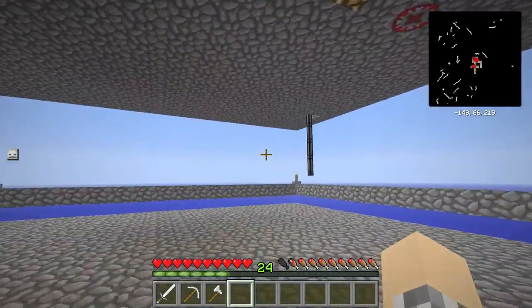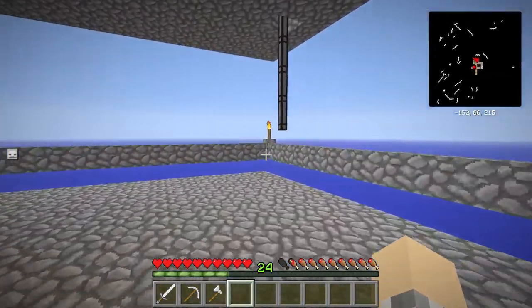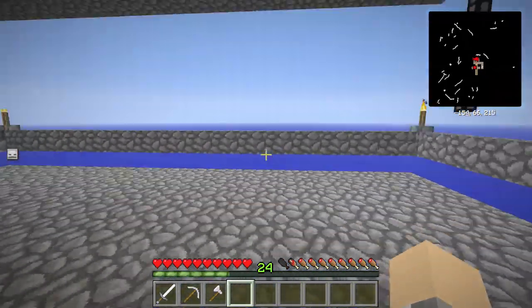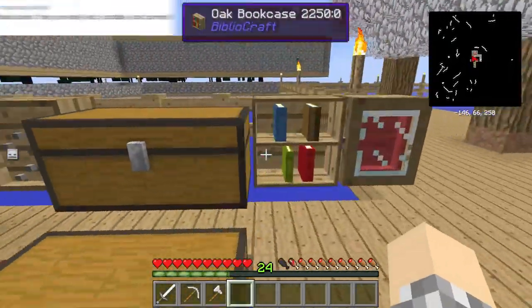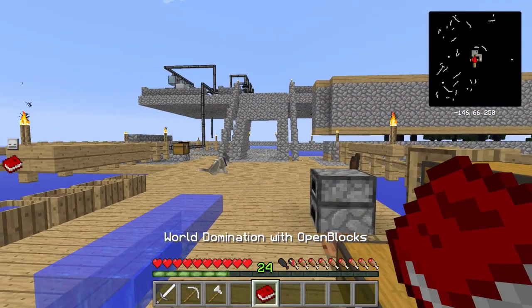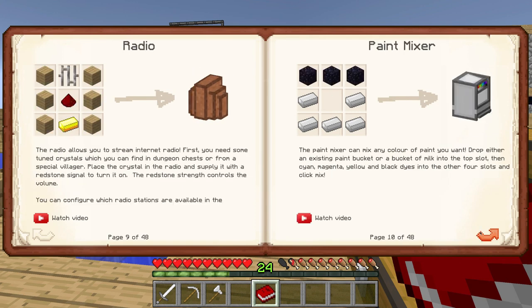I didn't anticipate how strange it would look under here with things sticking through the roof, but that doesn't matter. We've got our transfer pipes coming down through the ceiling where we're going to be building some OpenBlocks tanks. These are cool — you can turn them into a multi-block structure by just placing them side by side. OpenBlocks is actually a really cool mod; I've been doing some reading and I'm going to be doing a Cub's Guide to it soon.